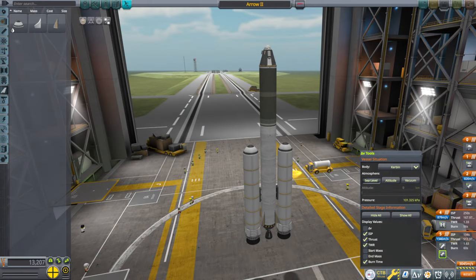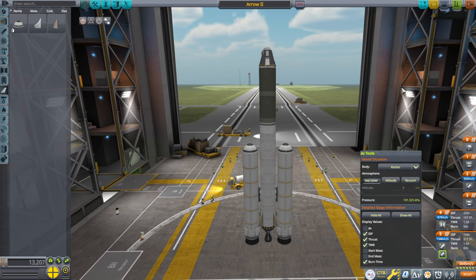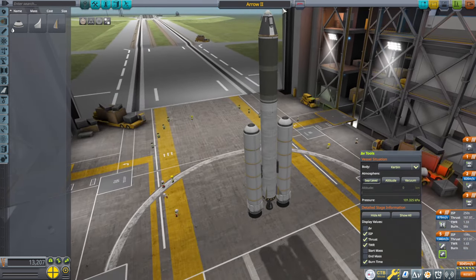Hello everyone and welcome back to All the Crazy Things, my stock science playthrough with visual mods in Kerbal Space Program 1.12. I am here with a rocket I intend to send to the moon — we'll try to get it into lunar orbit, get some science, and then come back. I'll call this Arrow 3.